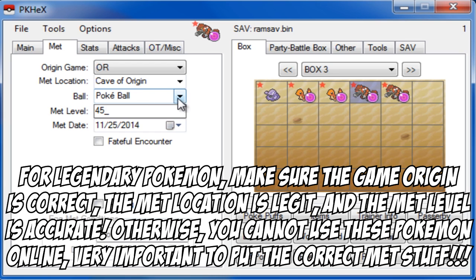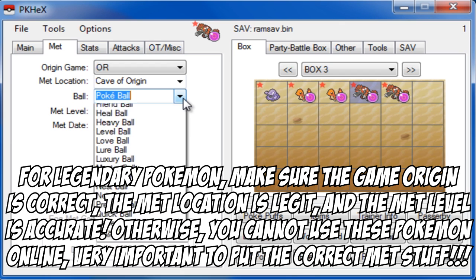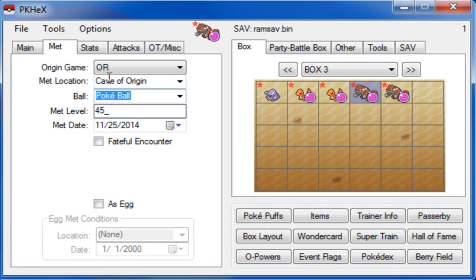You have to choose whatever Pokéball you want, but make sure you use legitimate Pokéballs. Don't use Sport Balls, Safari Balls, Love Balls, or Cherish Balls. Use Poké Balls, Great Balls, Ultra Balls, or Dive Balls — just make sure it's a legit Pokéball you can actually use in-game. The met level has to be 45, or whatever level you would get that Pokemon at. So if you're doing Kyogre in Alpha Sapphire, you have to set it to Alpha Sapphire with met level 45. For Rayquaza, it's level 70 at Sky Pillar, Omega Ruby or Alpha Sapphire. These settings really do dictate whether these Pokemon are legal or not.